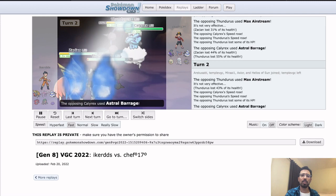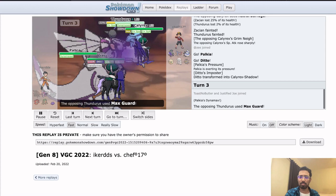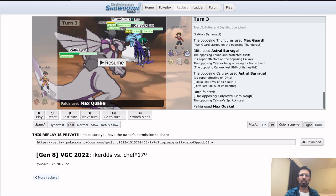We find out if Thundurus outspeeds Calyrex at plus one, but the Calyrex gets a second speed boost. Astral Barrage comes out taking two KOs. Here comes the Ditto, just giving it the plus two boost, but if it's Sash Calyrex there's nothing much Iker can do. The Calyrex is just going to take the KO — and there's the Sash — so it's going to be Palkia versus the world. Palkia is not going to be able to do this.